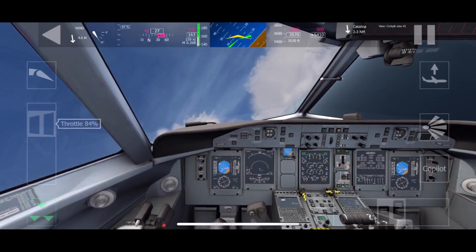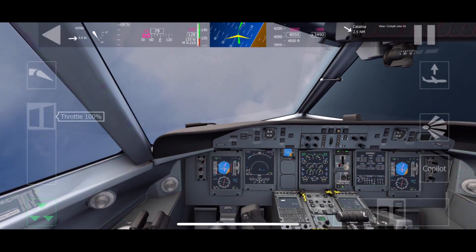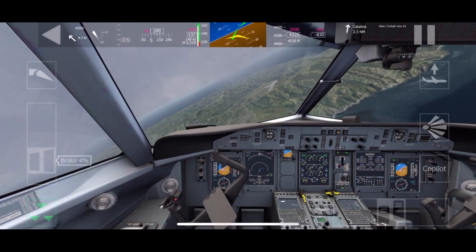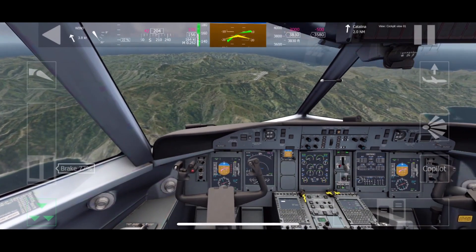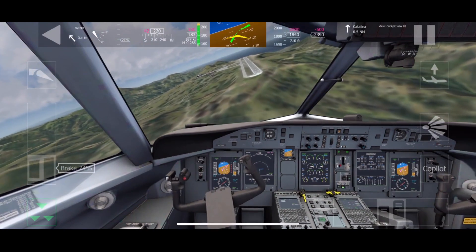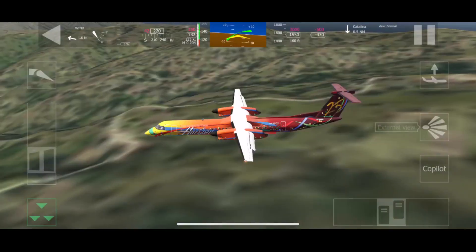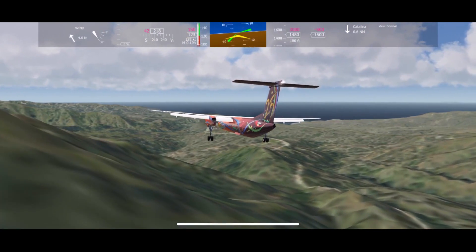That is very challenging and you need a long runway for that, so let's use Catalina Airport. What is the normal approach speed of the Q400? And have I already noticed that the clouds in Aerofly FS 2020 look very, very nice? Now we need to land as fast as possible because we want to save fuel - this is a budget airline, so what are you gonna do? We are very, very fast. Oof, that was a hard landing - that was kind of a failure.